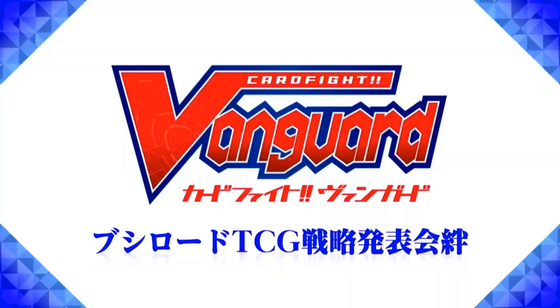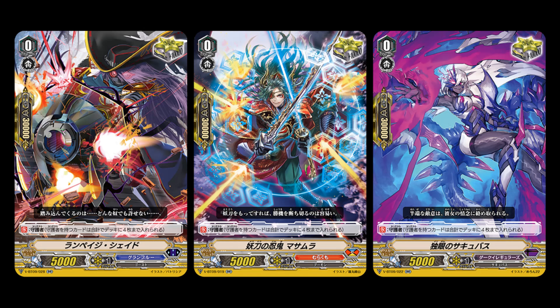Alright, we got Night Rose and the product stream this week, so let's begin. But first, cards from last week: we got the remaining crit sentinels for Grand Blue, Morokumo, and Dark Irregular.